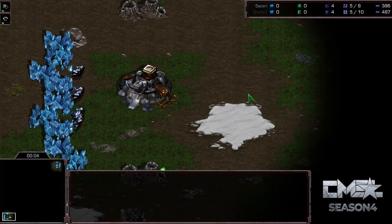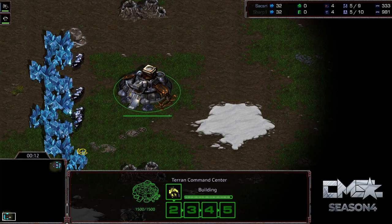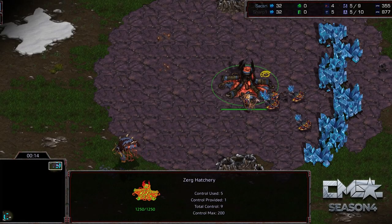Everyone, Artosis here with the CasterMuse Star League Season 4. This is from Group C, it's the elimination match, game number two between Sharp and Saxry.